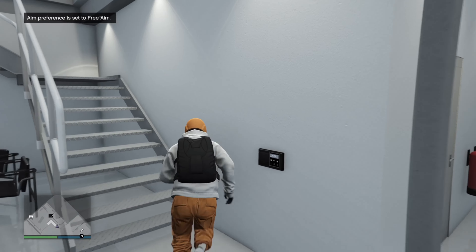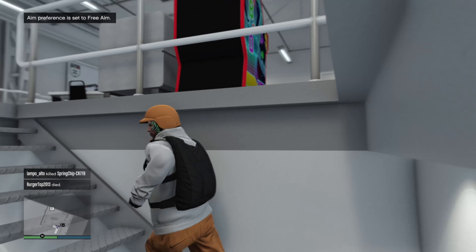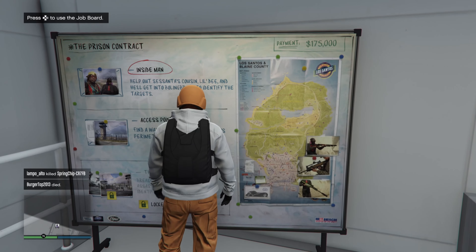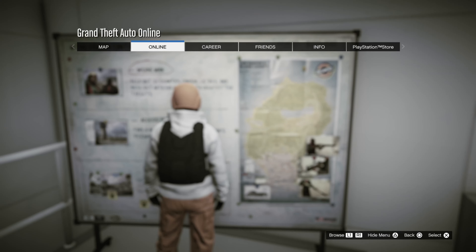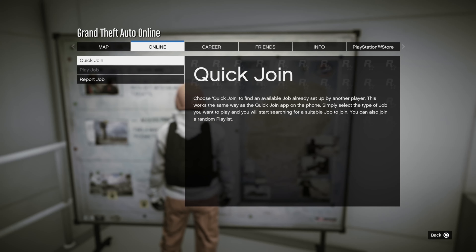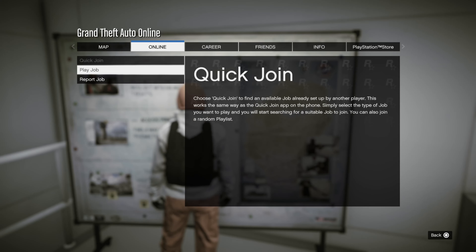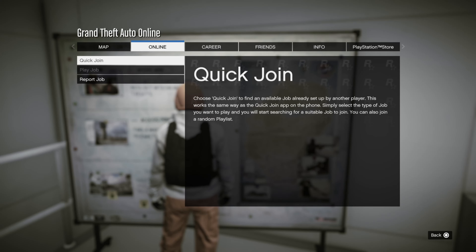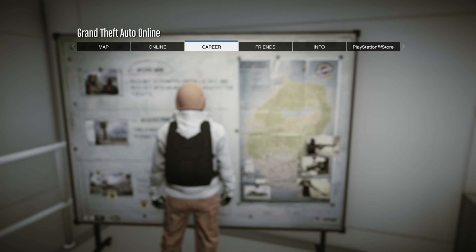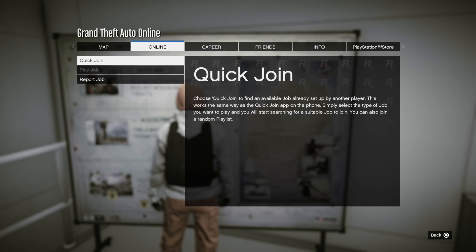Run upstairs and make your way to the whiteboard. Go ahead and register as an MC or CEO. Now if you guys hit Start and go to Online, go to Jobs, you'll notice that your jobs are grayed out. So we're going to wait here until our jobs become ungrayed. You guys should hear a little chirp or beep in your headphones or controller notifying you when those jobs are going to come back. Give it about two minutes and you guys should see the jobs will come back.